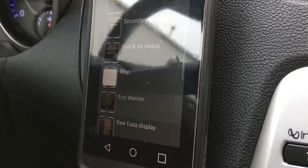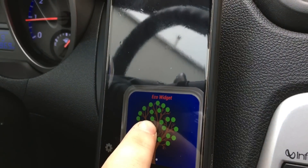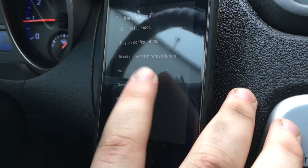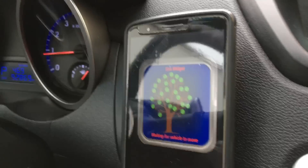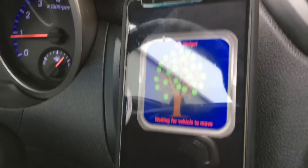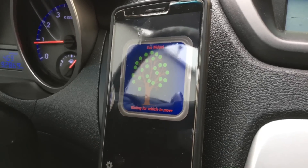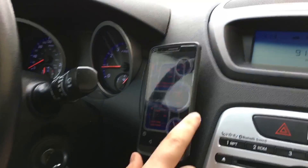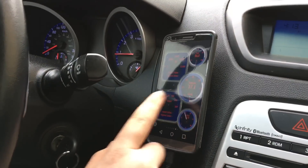There are also a couple of widgets — you can see your fuel and air status, open a map, and there's this thing called Eco Warrior which makes your phone like a Prius display, telling you how to drive more efficiently and save gas. There's tons of functionality — it's way worth the five bucks.